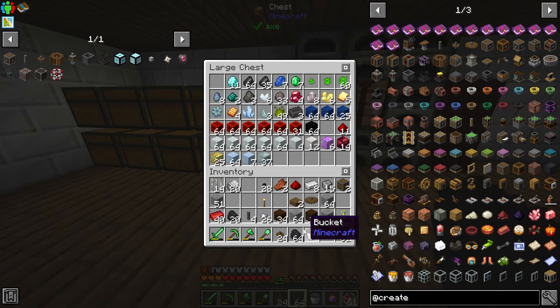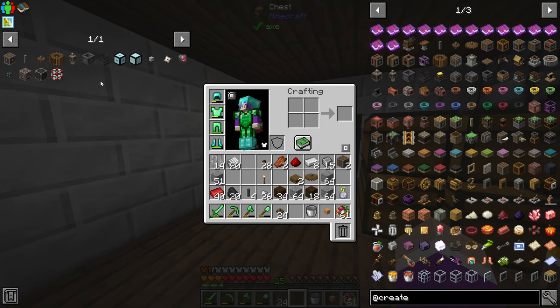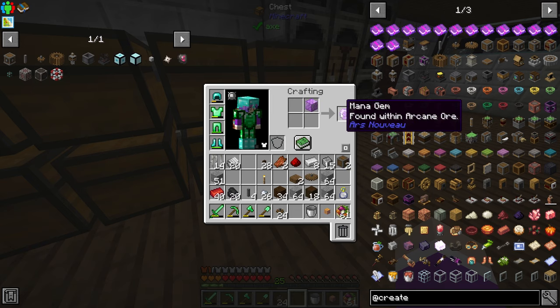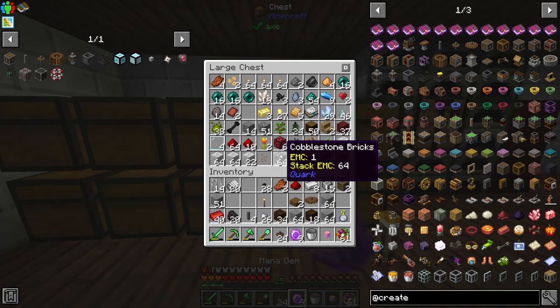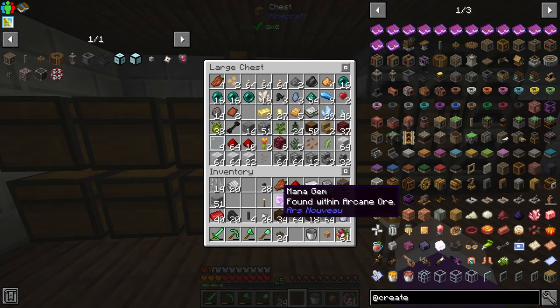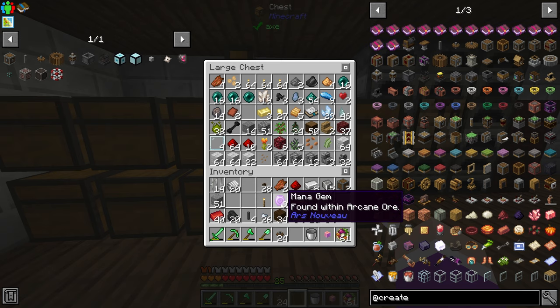While that's smelting we can work on making ourselves the magic clay. It's a clay ball, two redstone, and a mana gem — a purple crystal from Arsnovu. It's actually from Arsnovu — I don't even know if that's the correct pronunciation, but I still call it that because that's how I learned it.